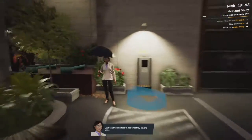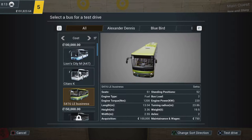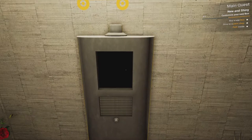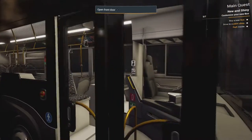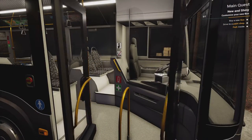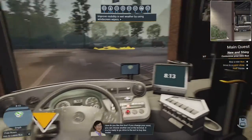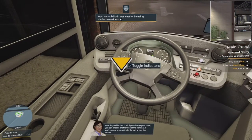Use this interface to see what they have to offer. This is all the buses I guess. What bus should I buy — I don't want to buy the same bus. I'll buy the Sitar. There we go. Mira says: 'How do you like this bus? If you change your mind, you can choose another at the terminal. If you're ready to go, drive to the exit to buy this model.'